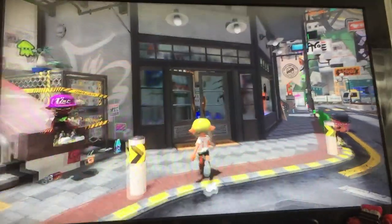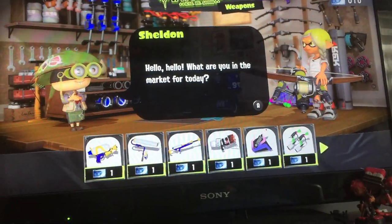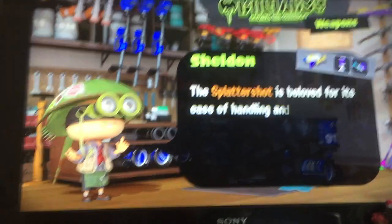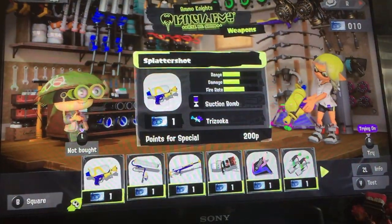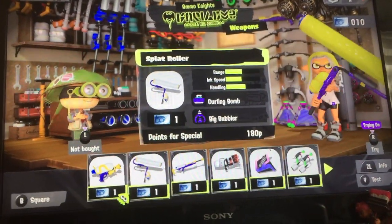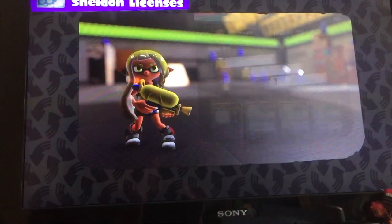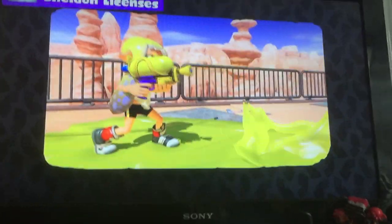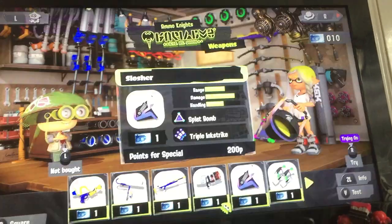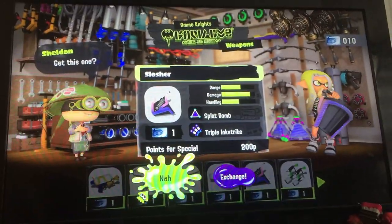Shop here to get your tentacles on some fresh weapons. This is Ammonite, owned by the chatty horseshoe crab Sheldon. So Sheldon's back for a third game in a row. Instead of using in-game currency for purchases, you use Sheldon licenses - obtain them by leveling up through battles. These are the normal ones, and if you have Splatoon 2 save data you get golden ones. One Sheldon license can be exchanged for one weapon that corresponds to your level.